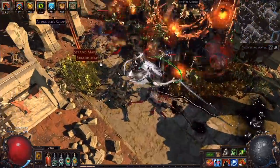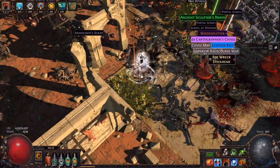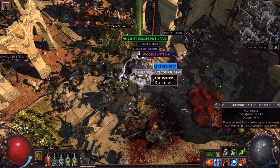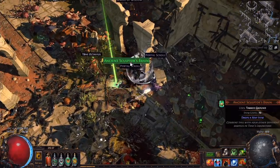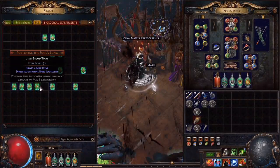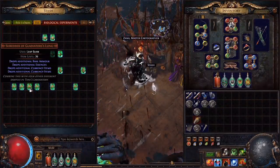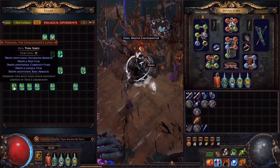Unlike regular organs, these unique organs are actual items that can be kept and taken from the map. They can even be traded with other players — though be careful googling organ trading lest you get put on a list. These unique organs can have multiple bonus drops on them which so far seem to roll randomly. Sometimes they can get pretty spicy and I've seen organs with 5 good bonuses on them that they'll add to the metamorph you create with them.